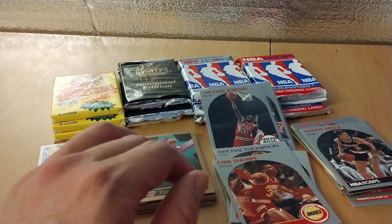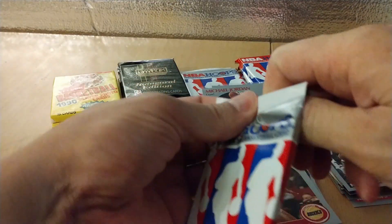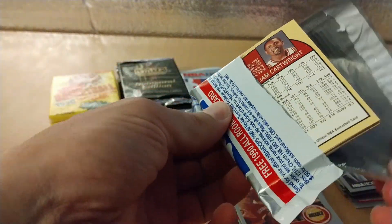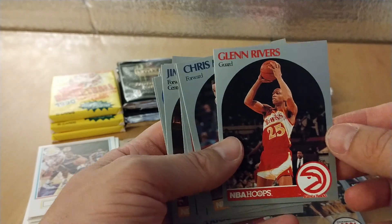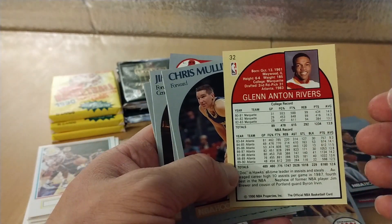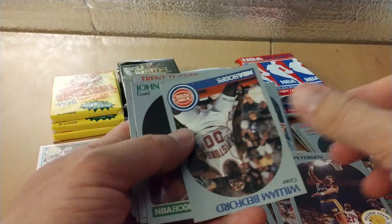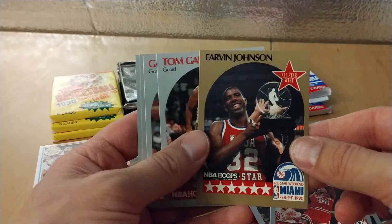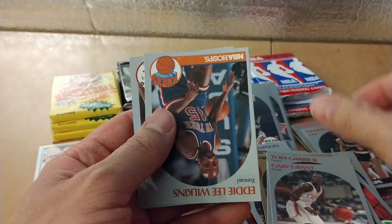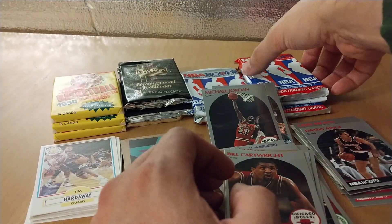Let me move these up so you can get some viewing pleasure. We'll go back down the line — this was the hot pack last time so I expect some duds. Bill Cartwright though. Glenn Rivers, aka Doc Rivers. And oh yes — Horace Grant! Magic Johnson! There you go, that's a good card.